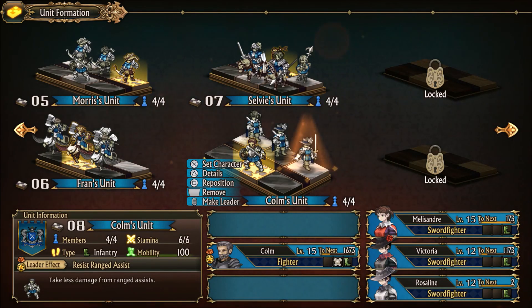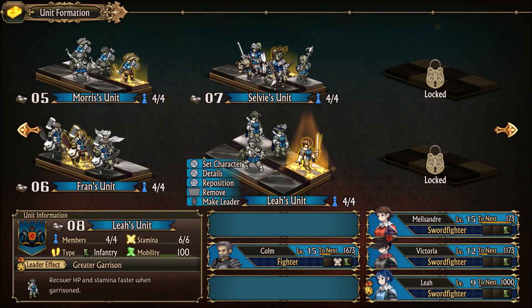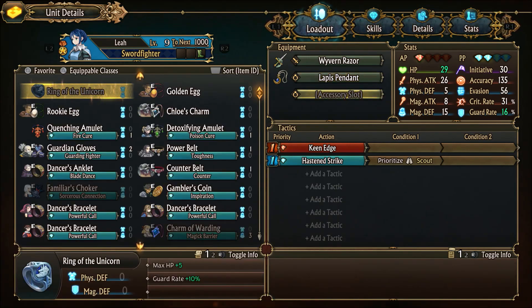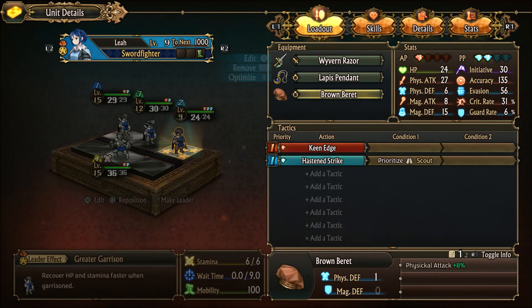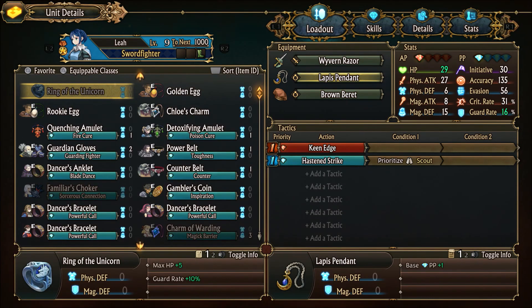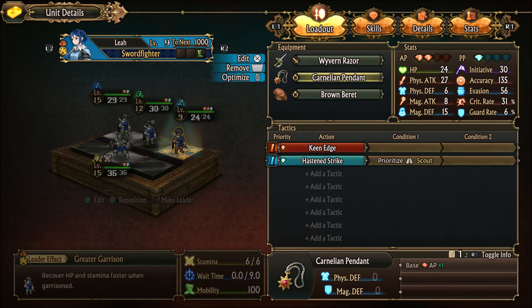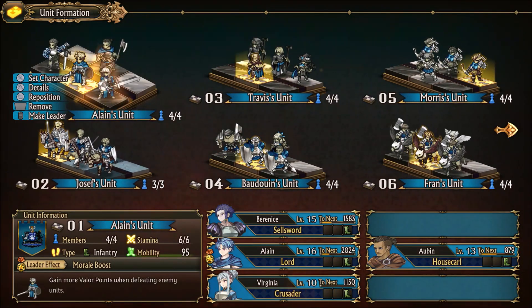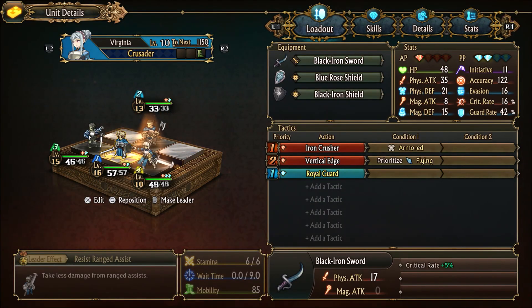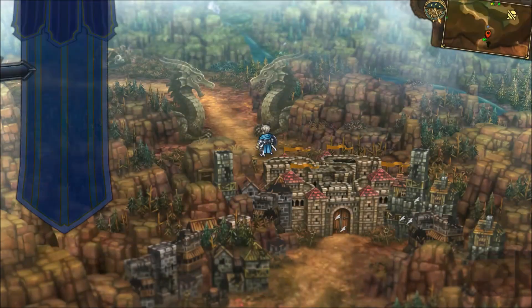As for Leia, we'll put her in this unit over here. Welcome to the party, Leia. We'll give her a Bronze Beret and a Cornellian Pendant. She has Wyvern Razor — 10% critical rate and critical damage bonus, that's a really good weapon. She also has black iron gear equipped and the Royal Guard skill with good guard efficiency.